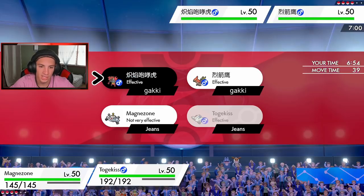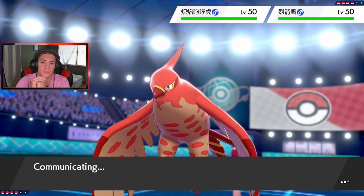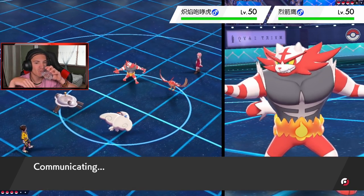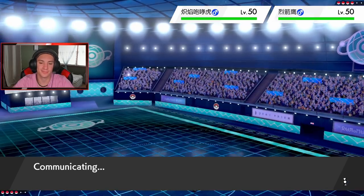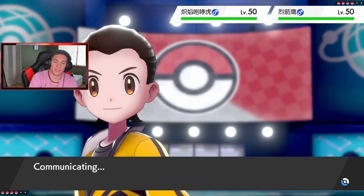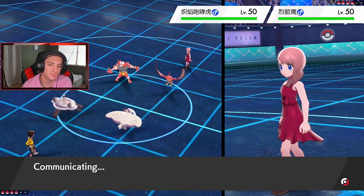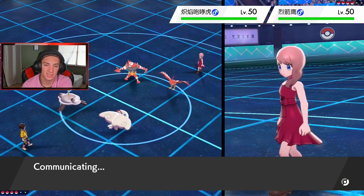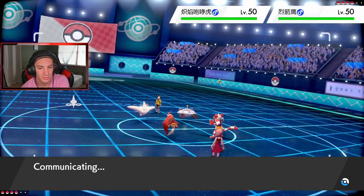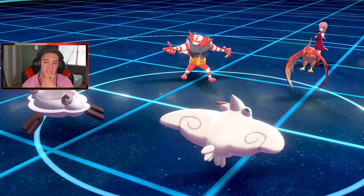I'm kind of scared of the firepower on my Magnezone, so I'll go here and try to get that rolling. I'm going to double up into Talonflame because I don't want Gale Wings just absolutely rolling out. He's probably Fake Out on Magnezone and then going to Tailwind. I could Ally Switch but that would have done nothing. Togekiss takes the Fake Out and then he decides on whether to go for Flare Blitz or Tailwind.